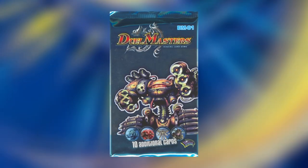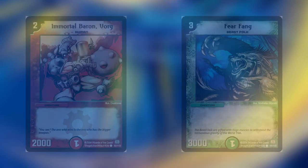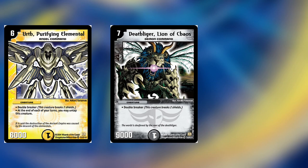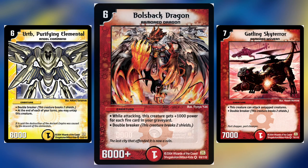The base set was first released for the Duel Masters trading card game in March 2004. Many of the cards have simplistic or no effects, making them useful for introducing new players to the game. The most highly sought after cards include Earth Purifying Elemental, Death Liger, Lion of Chaos, Gatling Sky Terror, and of course, Bullshock Dragon.